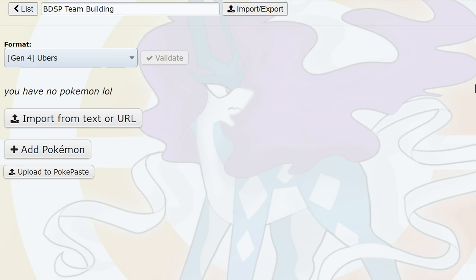So today we're going to be doing some team building — this is a basic team, but we'll be doing more and more. Kevin and I — if there's anyone who's more passionate than me about Gen 4 on YouTube, it's BKC. He's going to give me some tips, and remember — this is pre-Home, which means certain Pokemon don't have certain moves. Clefable, for instance, does not have access to Soft-Boiled until Pokemon Home.